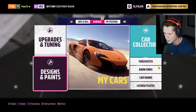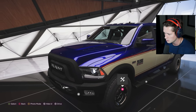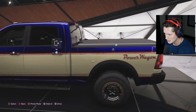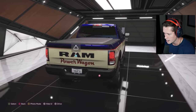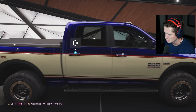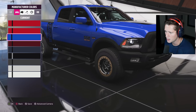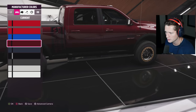There aren't any crazy front ends we can do or anything that we can really do to make it stand out. This is nice — also a little bit boring. I mean, I don't hate it, but I don't love it either. Sticking with the base Ram colors here, I do kind of like having the Power Wagon on the side.